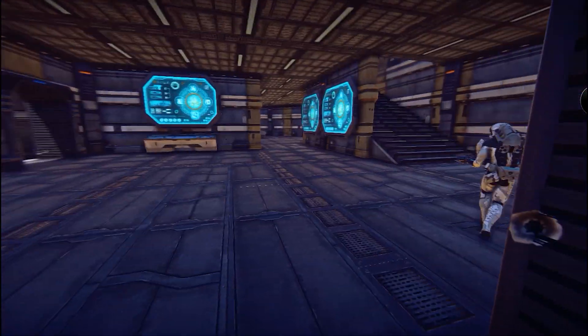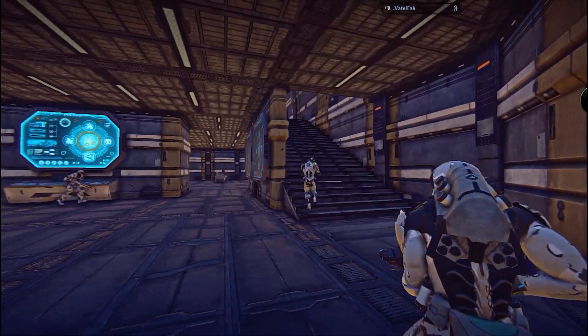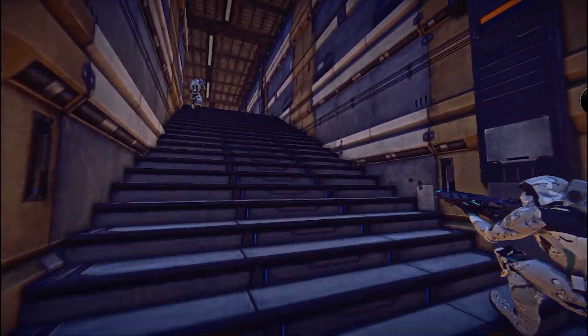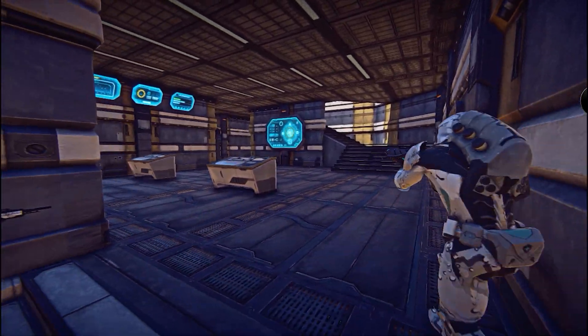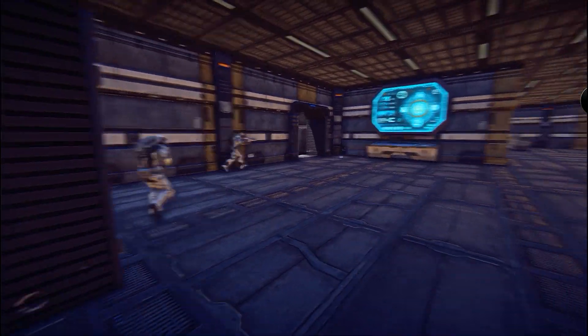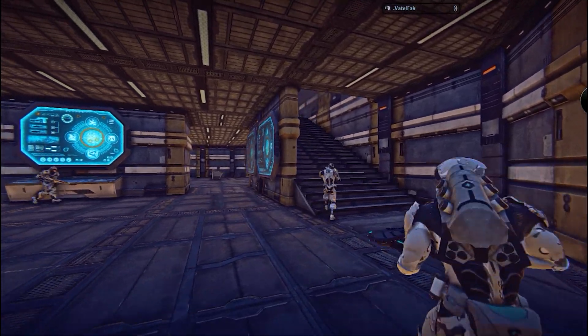1 and 2 move up to the stairs on the right hand side of the room, and again throw grenades up the staircase. Once the grenades detonate, they push up, with 1 hugging the left wall and 2 on the right, again providing a clear line of fire down the middle of the stairs for allies to advance. Notice how there is limited sprinting. This allows their squad mates to stay tight behind them and provide additional fire support.